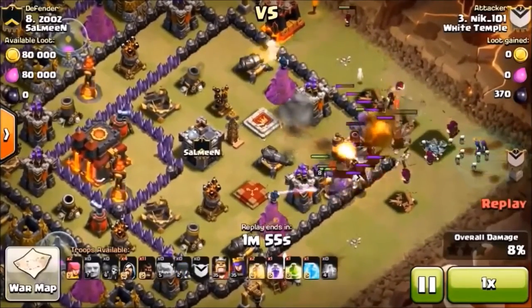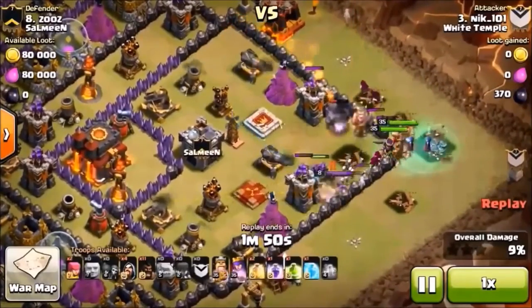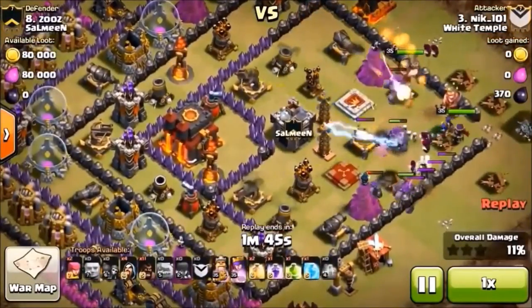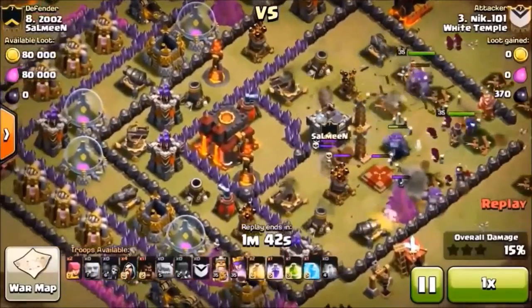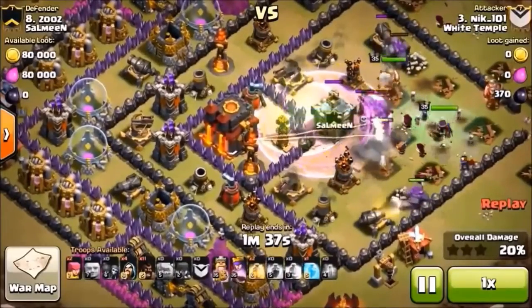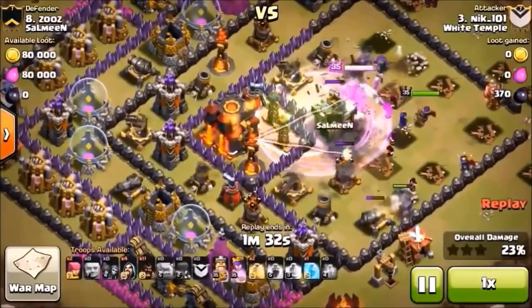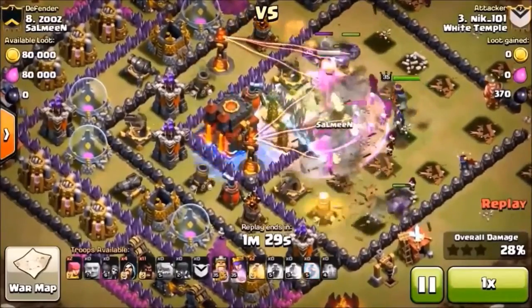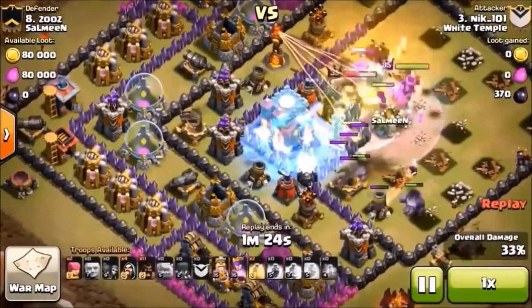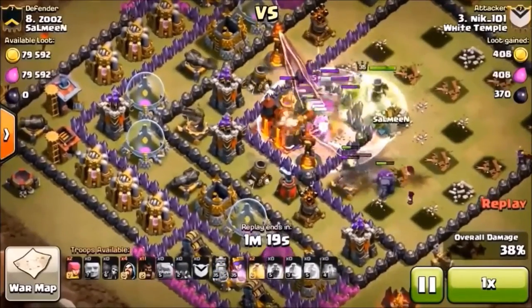Trying to get everything to enter in that one corner to the east. Teslas popped up on the other side of the clan castle — there's probably two more inside the core area, and there's at least a second one confirmed. Golems are out in front on the south side. Those giant bombs are pretty well placed, but the wizards were back far enough.